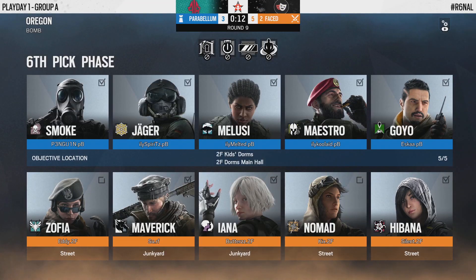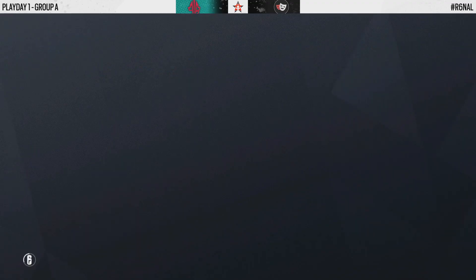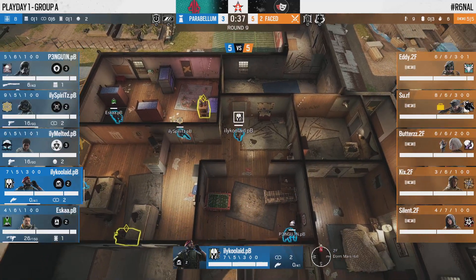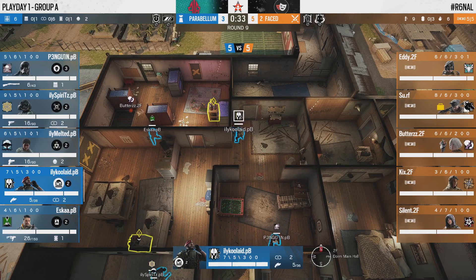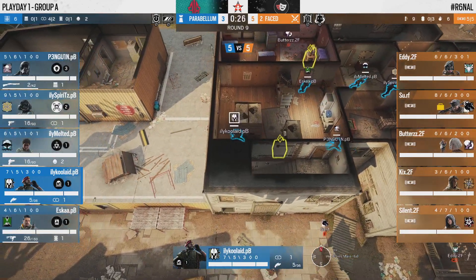Some mistakes there from Parabellum and props to Surf for exploiting those. I like the timeout here — you don't want to wait until you're already on match point because by that point maybe the damage has already been done. At this point they still have a two-round cushion to work with, but they also find themselves down two rounds on the defensive side. The intel game, as much as I emphasized it in the previous round, seems to have failed them in round eight — Surf found a way to find a blind spot in that network of intel.